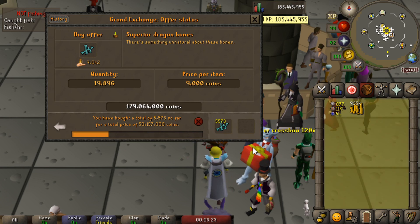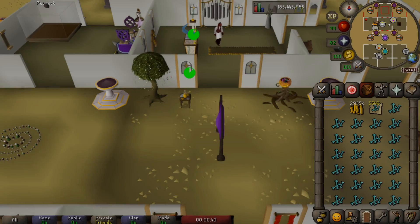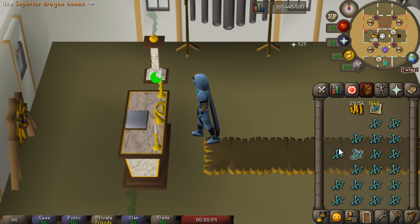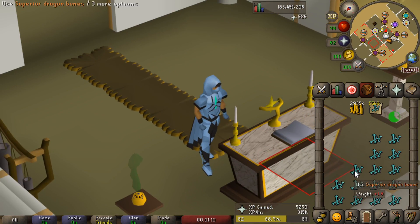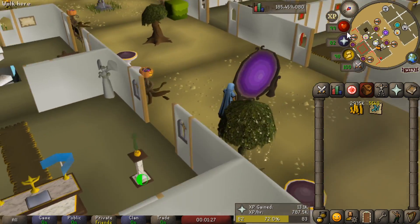To get 99 prayer, we're going to need around 20,000 superior dragon bones, which is going to cost 179 mil. We're not getting any of that money back — that is all just going to be flushed right down the toilet. The Wilderness Chaos Altar is definitely a tempting option, and the actual risk you're taking is fairly small. But I honestly just tried doing it for a couple hours and I just really didn't enjoy it, so in the end I decided to go with the POH method, which is way more relaxed and has higher experience rates.